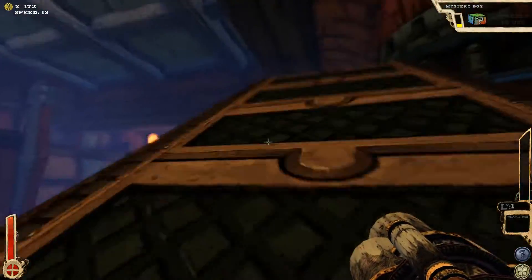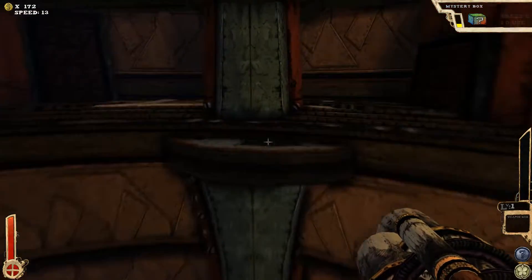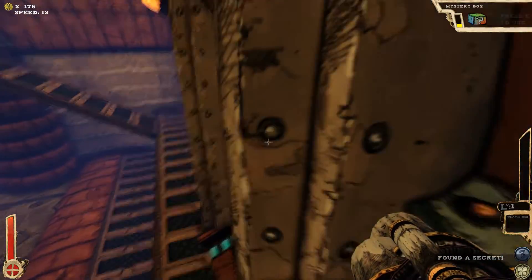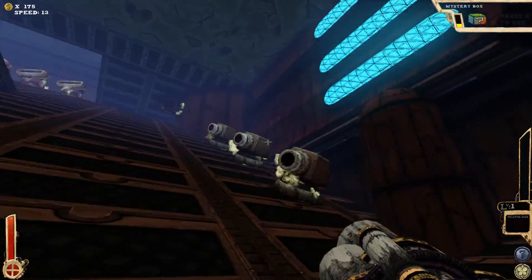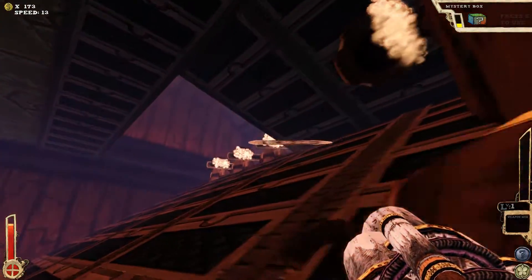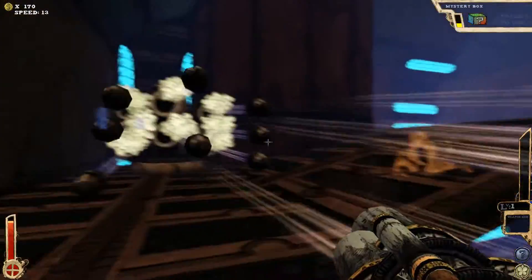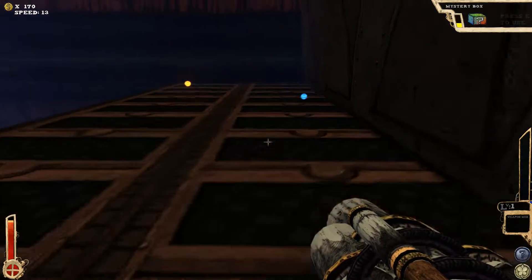Not much in the way of secrets up here. I can pretty much just hop across. Oh look, health that I don't need because I haven't taken any damage yet, and just a couple of coins. Not too concerned about that. I know where there's a secret. So it explodes, which is a little bit worrisome. Got some splash damage and it does decent damage — it actually hits reasonably hard. The higher the level is, the more damage it does.